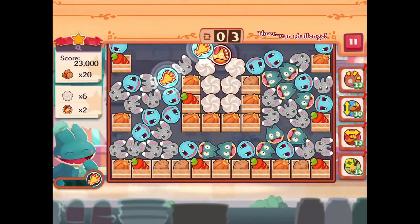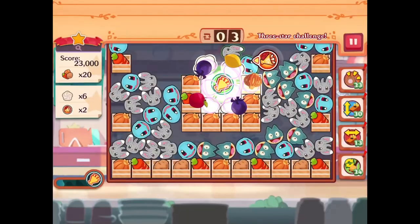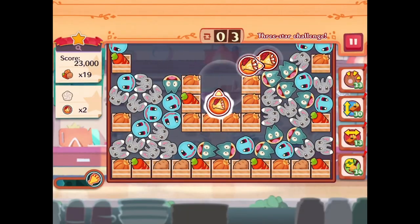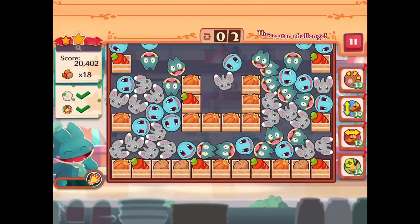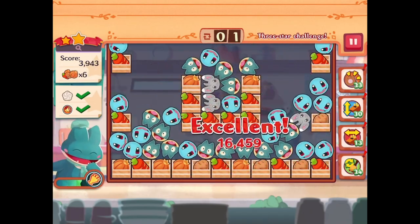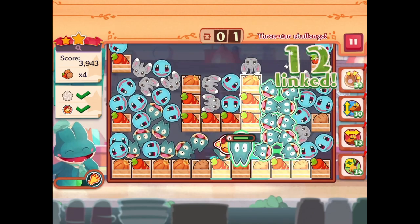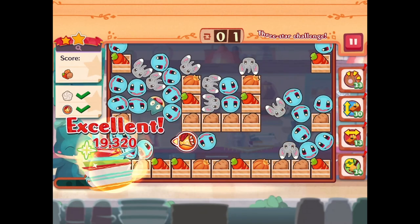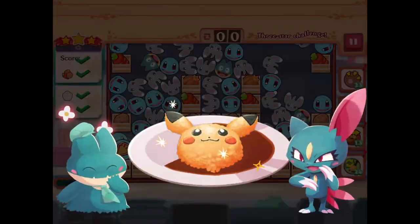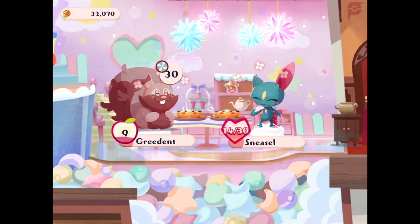23,000 points, 20 vegetables, six whipped cream, two megaphones. I think if I just combo those two I can get rid of all the whipped cream at once. A couple megaphones going off here. We just have to worry about the vegetables now. That was more than half of them. I think using Munchlax here would be plenty fine. Excellent. So in that last possible turn we got the three stars done — that's what you want to see. Culinary masterpiece. That's going to be five hearts for Sneasel — huge jump up. 19 out of 30, so only 11 more to go for Sneasel.